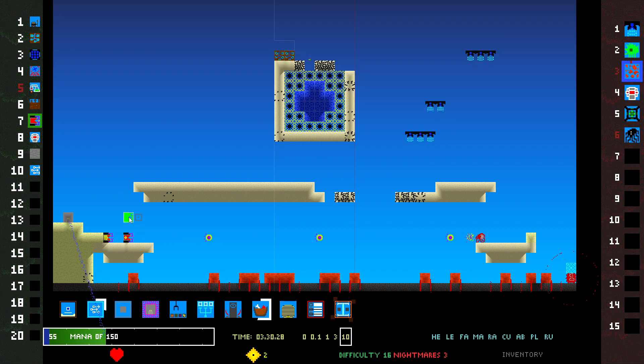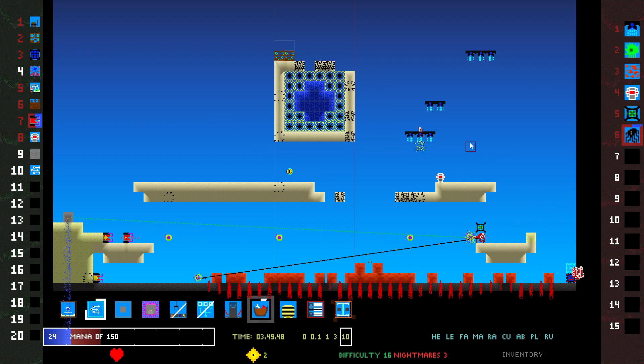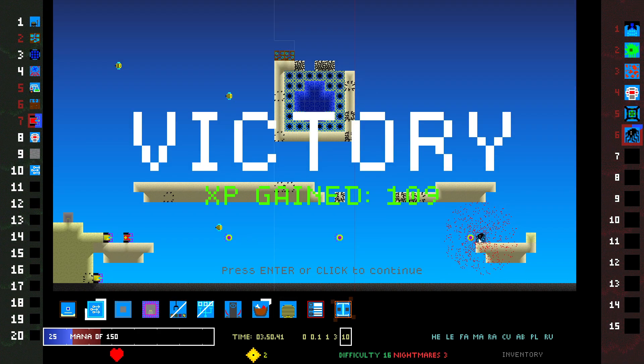I feel like that lava is gonna kill me unless I have a lot of space. Okay, we managed to kill it! I think maybe I'm good — we are good. I do not know how this thing didn't start charging at me.